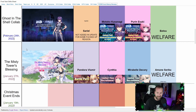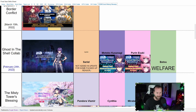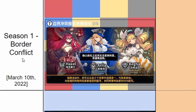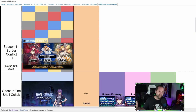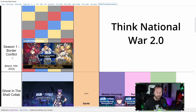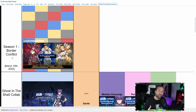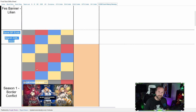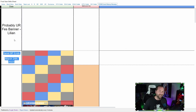Looking at Final Gear event history: Misty Tower's Blessing happened on the 27th, then we had the Ghost in the Shell collab on the 24th with Serial's battle pass featuring Motoko and Purin. It looks like on March 10th we're most likely going to get Season 1 of the Border Conflict — a new PvP mode, probably something like an auto arena. I'm expecting a maintenance right after Ghost in the Shell, and then the Border Conflict the following week. The Serial battle pass also ends on the 24th.